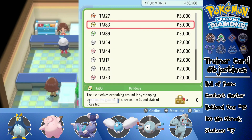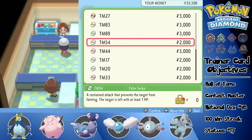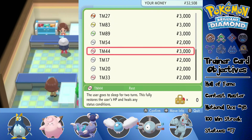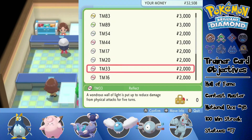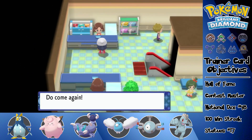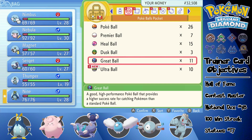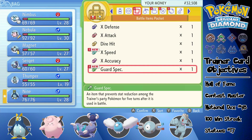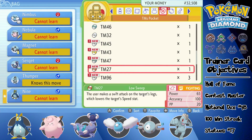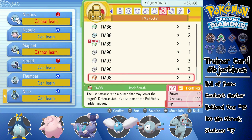Coming back over here, I think I'm interested in Bulldoze. I'm honestly just going to buy the potentially good moves for my team. If I need False Swipe I'll definitely come back for it — I'm good with all those. We just bought a ton of TMs and we're going to go sort them all by number.